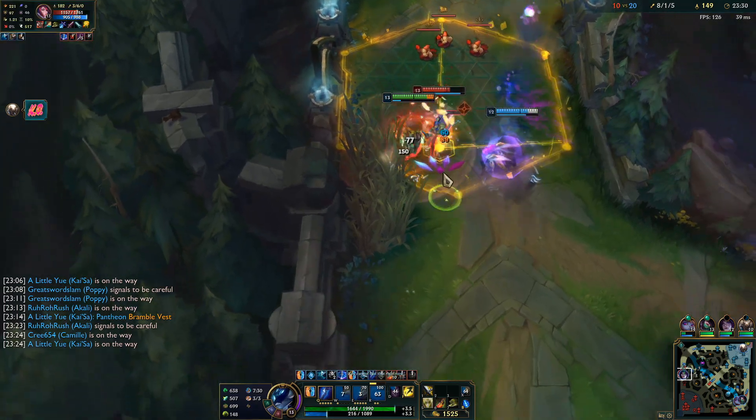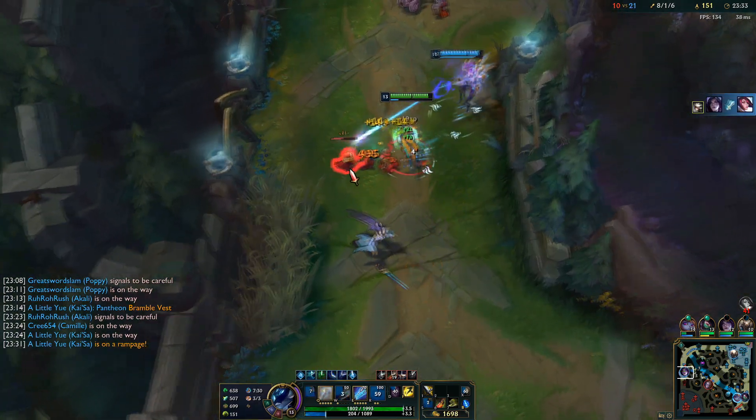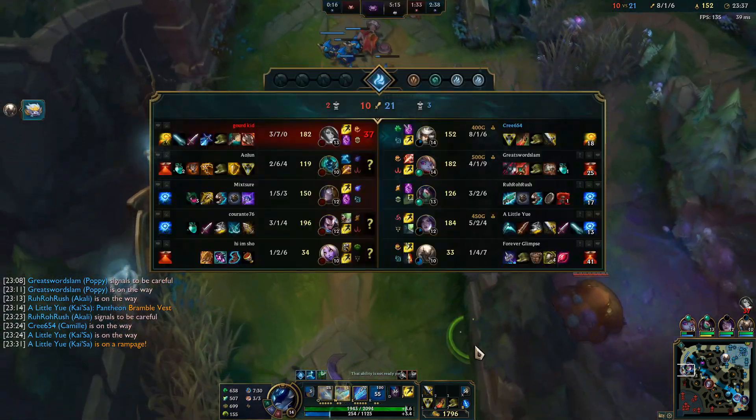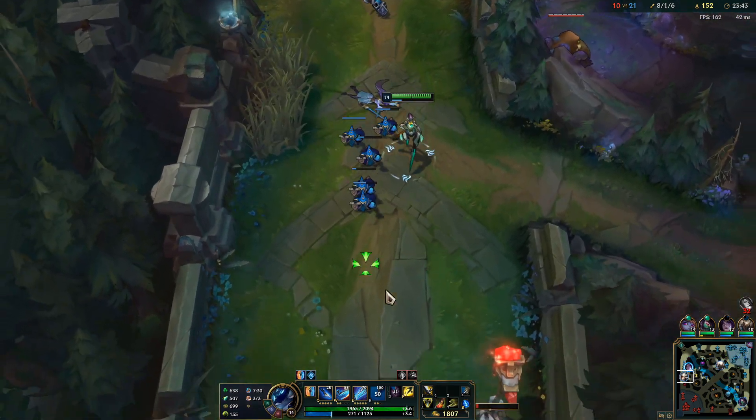She wanted to parry my ult but she didn't parry it in time, so instead she gets locked in the baby cage. Nice — shove this out. Q2, I'll take that. Not doing enough Q2 damage — I just hit 14 so now I should be doing 500 true damage, I'm pretty sure.